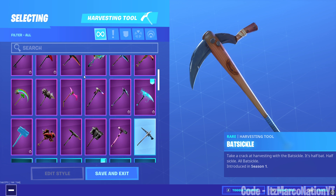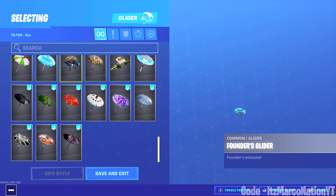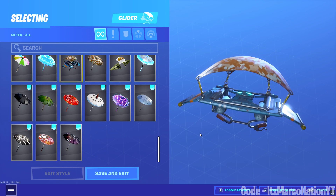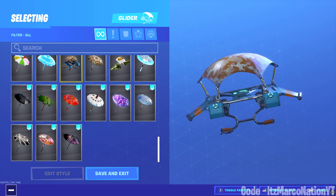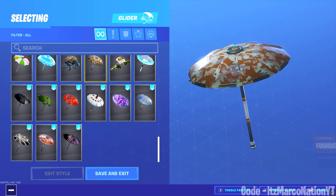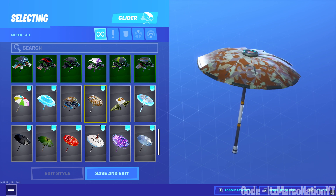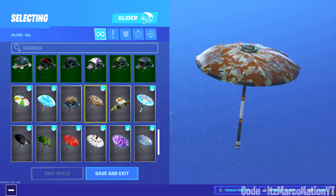Next up we have the pickaxes, which I'll get into in a second. But the next two things you get right when you buy the game are the Founder's Glider, which has a Durr Burger on it — it's a reskin of the original Default Glider. And then you get an extra umbrella. If you guys like umbrellas, here's an extra one. You get this by buying the game as well. Pretty ugly in my opinion, but it's cool to have.